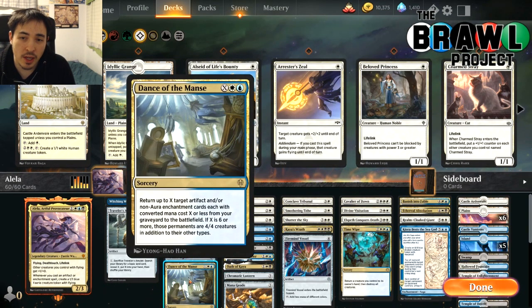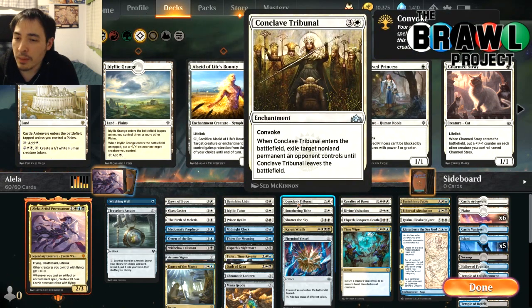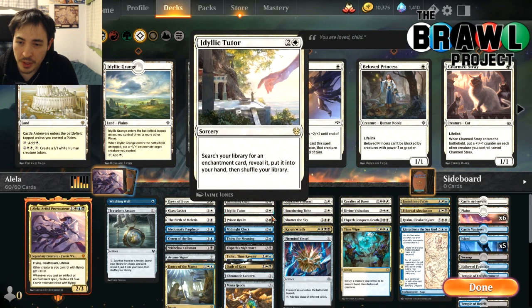The other card is Dance of the Manse, which you've seen me try to play in many decks on the Brawl Project. It's X white blue — return up to X target artifact and/or non-aura enchantment cards each with converted mana cost X or less from your graveyard to the battlefield. If X is six or more, those permanents are 4/4 creatures in addition to their other types. Cast it for eight mana, you can return six artifacts and enchantments, get all your synergies going — exile things with Banishing Light, Conclave Tribunal, Prison Realm.